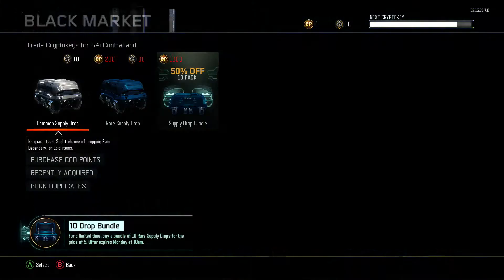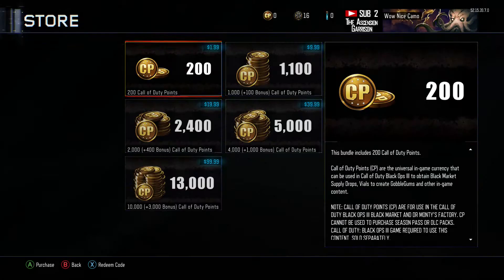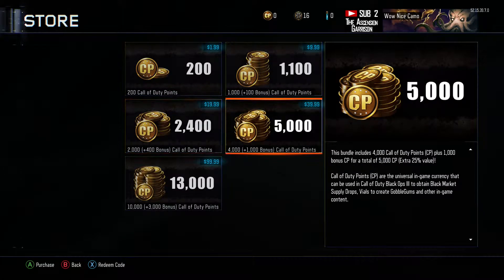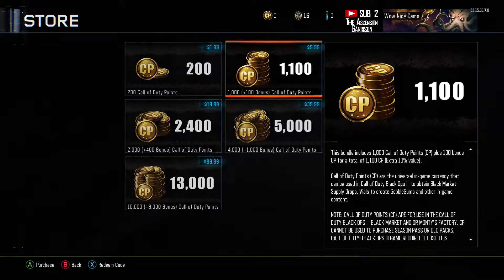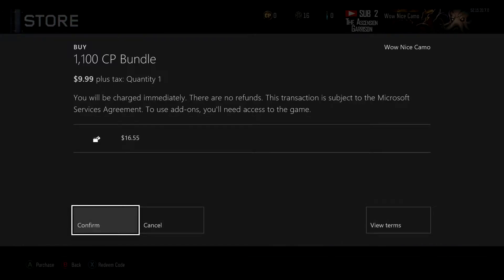I got a $15 card, so let's see how many we get with the special supply drop bundle. Since I got $15, I can only get the $9.99 bundle, but that should give us enough to get some good drops — at least that's what I think. Let's confirm this.